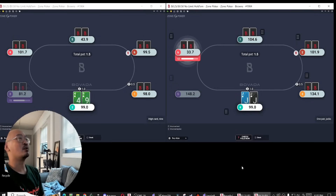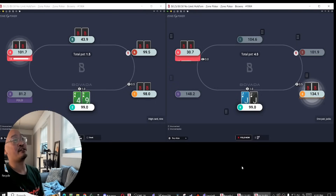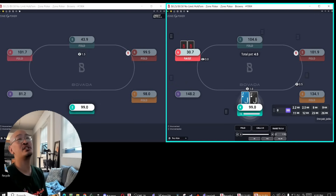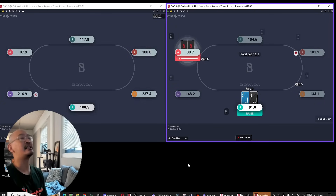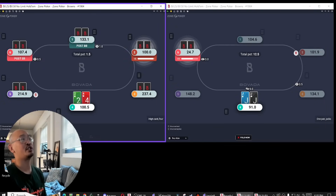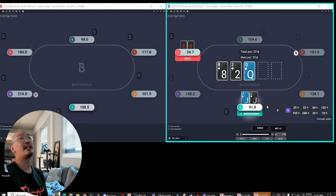Any time that my opponent indicates that they're a weaker player, I'm probably going to try to play hand-for-hand type ranges. And then you're going to see me play a mixed strategy on every spot that I should play a mixed strategy on. So you'll see a lot of different things here.